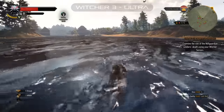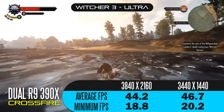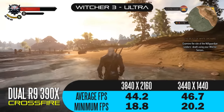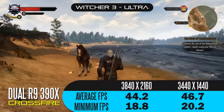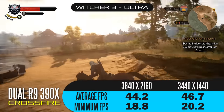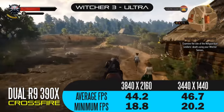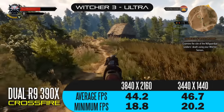Moving on to The Witcher 3, which is probably one of the most challenging games to run at 4K with ultra detail settings. You're looking at 44.2 frames per second at 4K and 46.7 frames per second at the ultra-wide resolution. Minimum FPS scores are around 20 frames per second, so this isn't exactly a fluid experience. You'd need to tone down some detail settings to get closer to 60 FPS, but you will have to sacrifice some visual quality to get the most out of this hardware for this title.